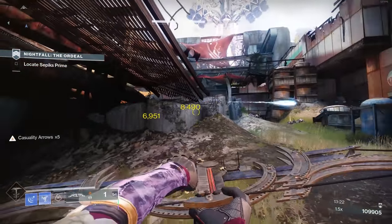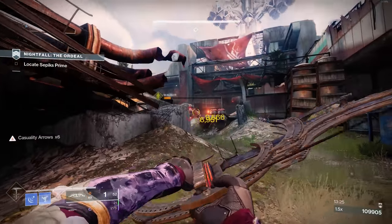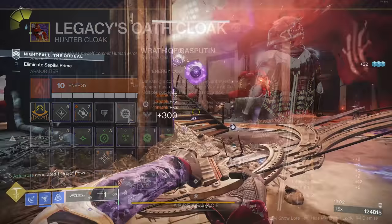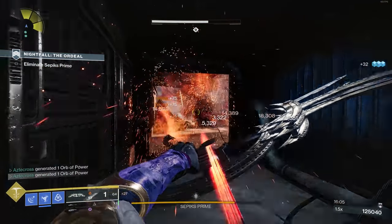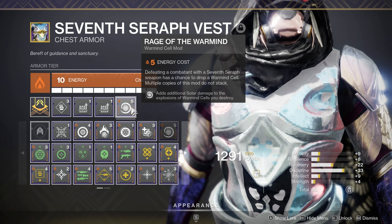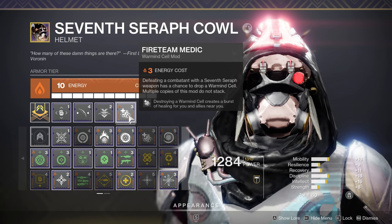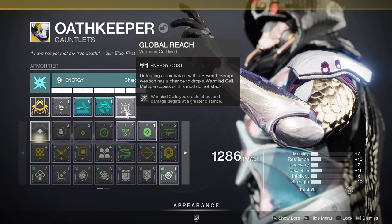This bow does solar damage, and considering it also does solar explosive damage, when we combine it with Wrath of Rasputin — solar splash damage final blows have a chance to create Warmind Cells — combine that with Rage of the Warmind, which adds an additional solar damage explosion to your Warmind Cell. Tag on Burning Cells to allow Warmind Cells that are burst to cause burn damage for extra damage on top. Also add Fireteam Medic because healing is important for you and your allies, and of course Global Reach, which extends the distance and radius of the Warmind Cell explosion.